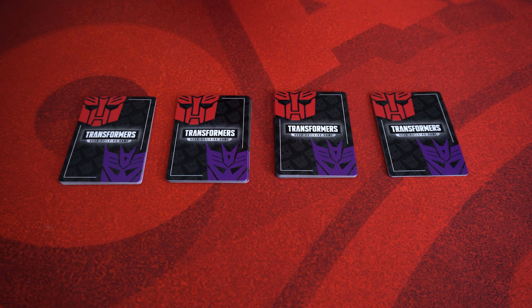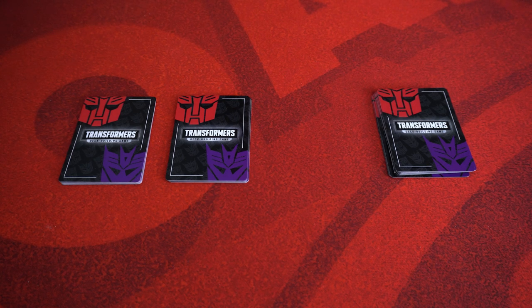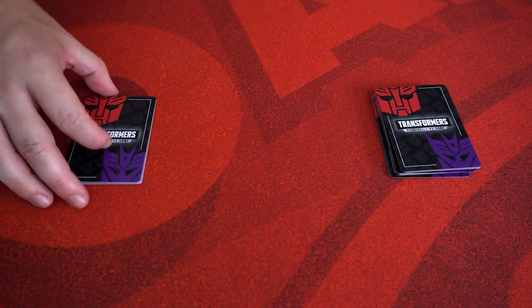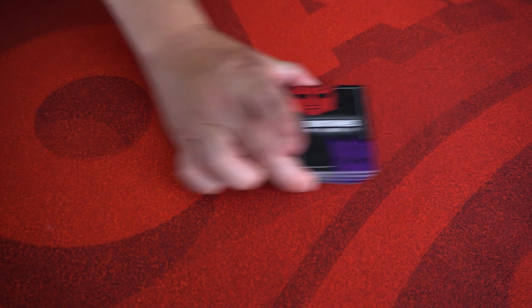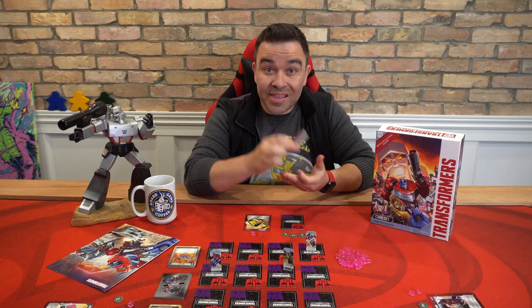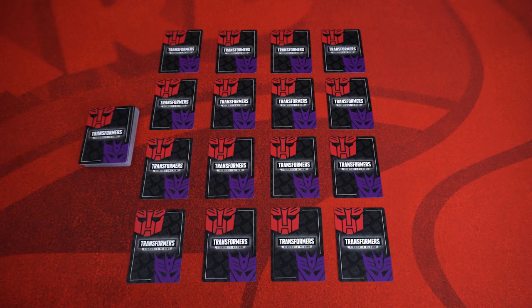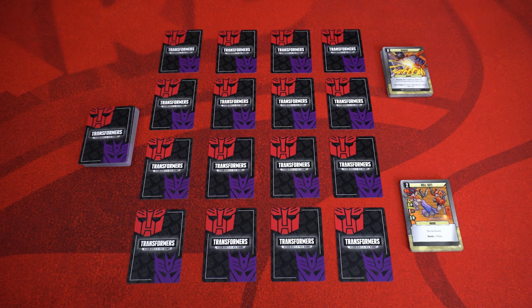Without shuffling anything else, take the third stack of cards and place it on top of the fourth smallest stack. Then add the second stack on top of that, and the first stack on top of that. Do not mix these cards together — this is now your main deck. Place it next to the matrix. On the other side of the matrix, place the rollout cards and damage cards face up. No need to shuffle because they're all the same. The 10 encounter cards should be shuffled and placed face down.